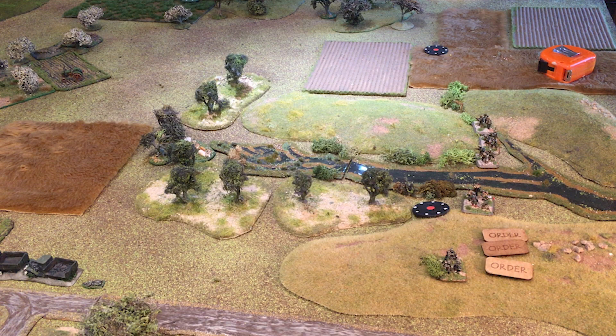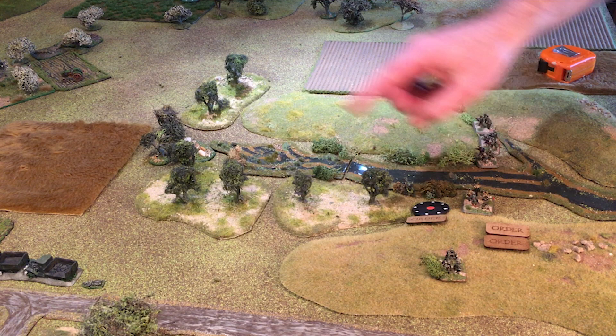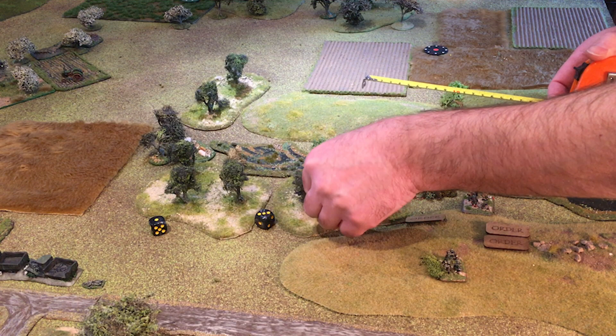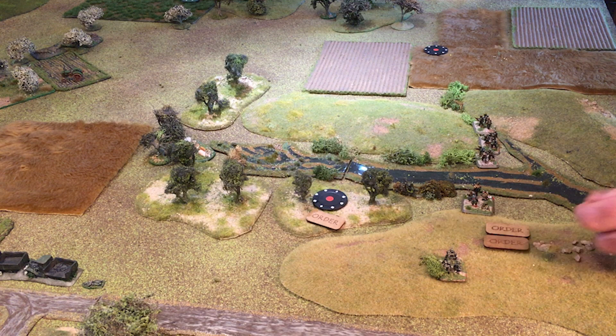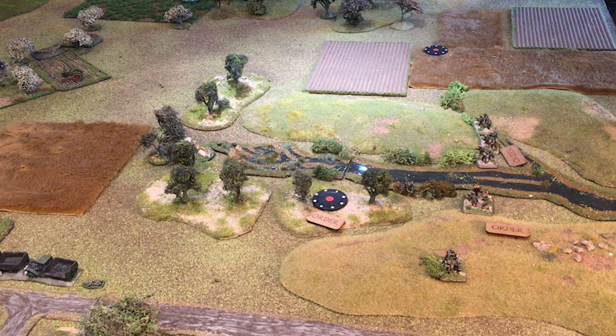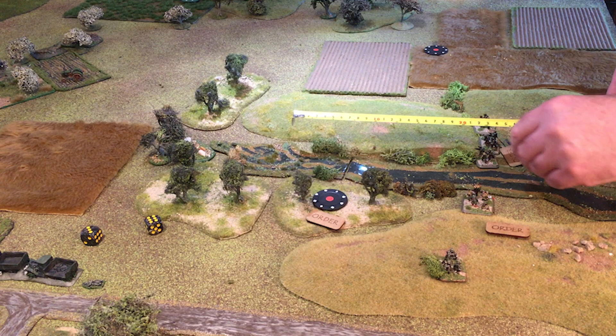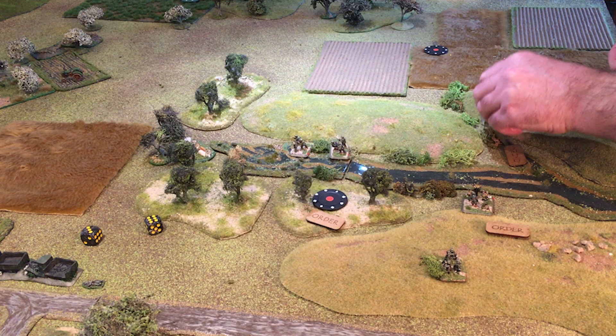Now we'll conclude the German combat phase moving over to one company with the remaining three orders. With the first order I'm going to push this combat patrol forward through the woods — a rather reluctant four inches. Two orders left: one definitely goes to the infantry platoon, I want them to come up through the ravine. I don't want to risk a rapid move, just a normal move — and I've rolled a good nine, so they've made good progress up the ravine.